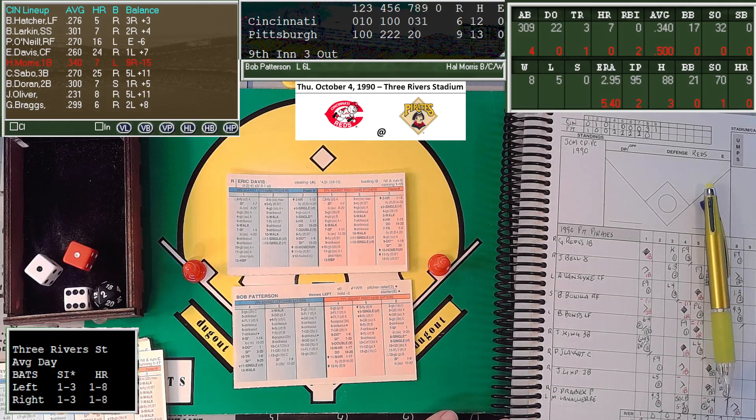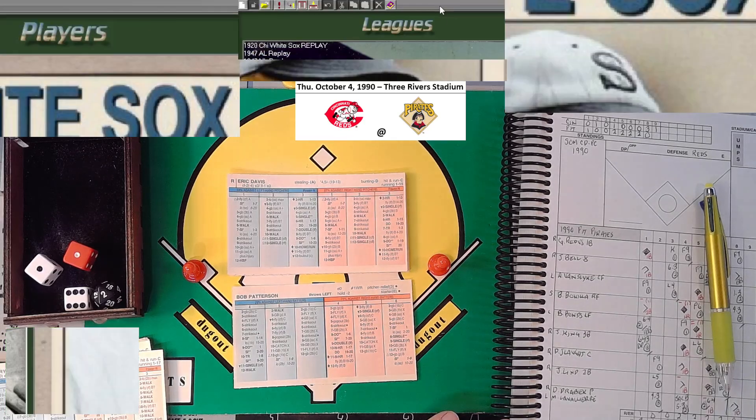Let's check our box score. Browning takes the loss, Drabeck with the win even though he didn't have that great of an outing. The offensive stars would have to be Bonilla and Bonds of course — Don Slott added a couple RBIs, and Barry Larkin had three hits for the Reds. That will do it for game number one as the Pirates go up 1-0 in the series. I will try to do all seven games here — I appreciate it very much, and I'll see you next time.